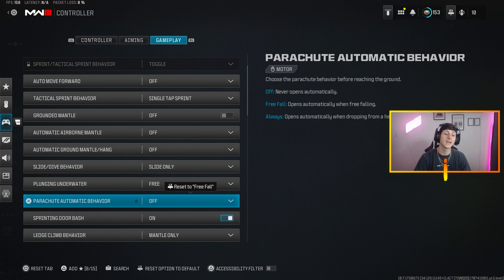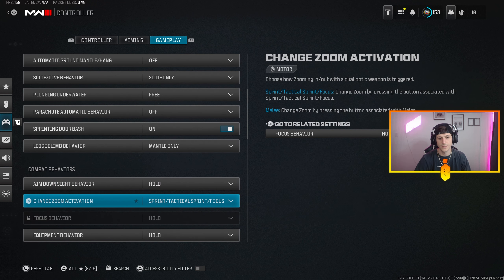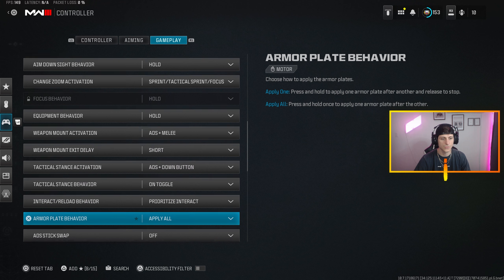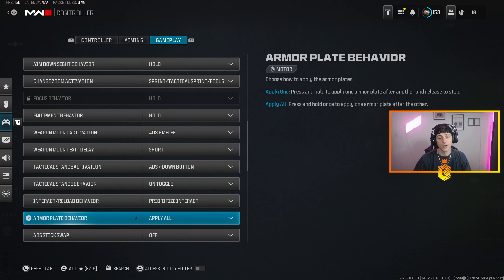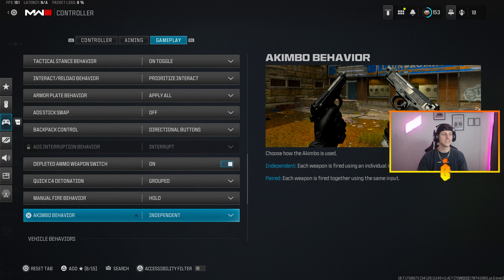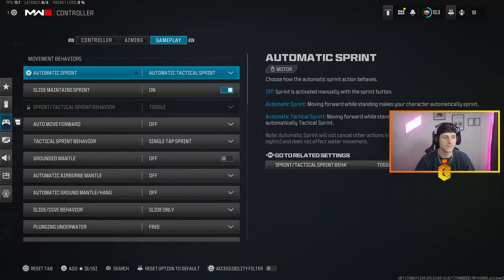Automatic parachute behavior is set to Off — you want to get to the ground before everybody else and pull your chute right before you hit the ground so you can get the gun first and win the fight. Aim down sight behavior is Hold. Sprint-to-focus and equipment behavior is Hold. Weapon mount delay is on Short. Prioritize Interact on the interact/reload behavior. Apply All on armor plates — you can always cancel the animation. Akimbo behavior is set to Independent so each bumper fires independently.